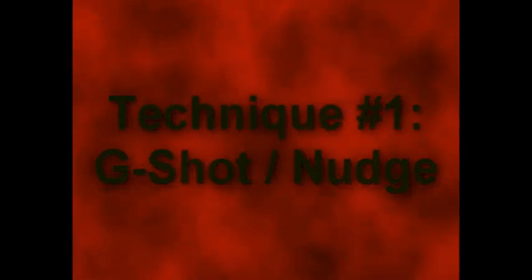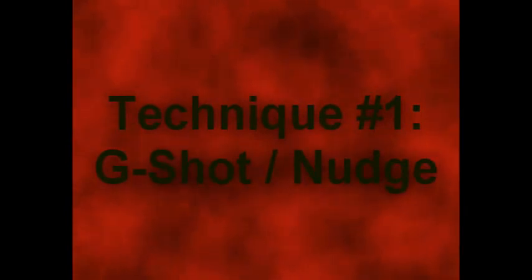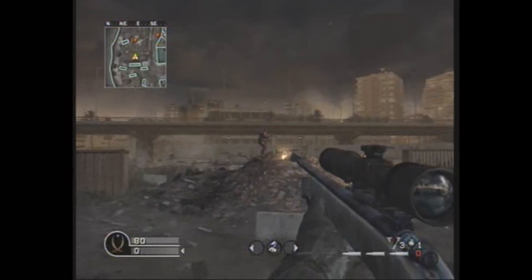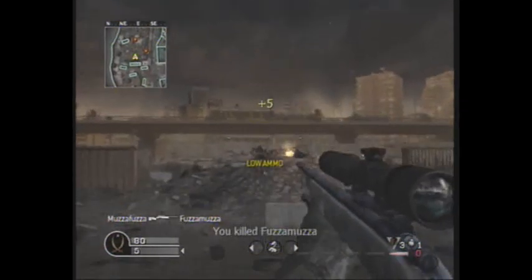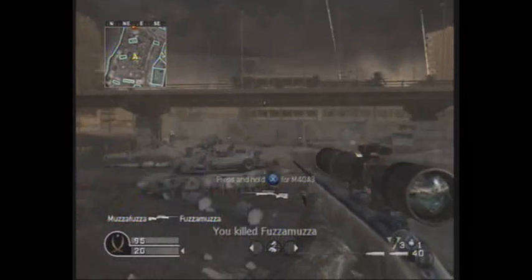Our first technique is called the G-Shot, or the Nudge, depending on who you hear it from. This is definitely the most famous technique, and you'll see it in a lot of montages. What you do is you either strafe or move, and you can shoot before or after you move. It doesn't matter. See right there, I shot before I move, and I get it on the third shot right here. Bam. It's really accurate — it can go really long range. It was made famous by ZZIR Grizz in his tutorial video. It just works really well.